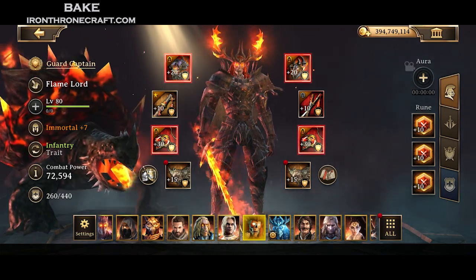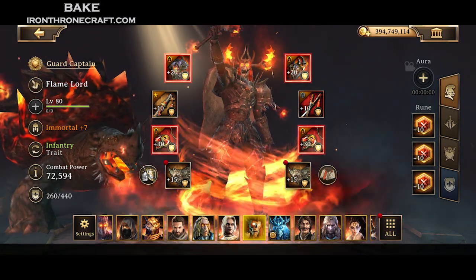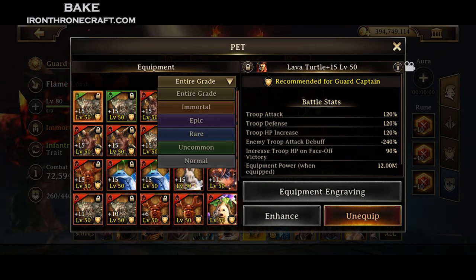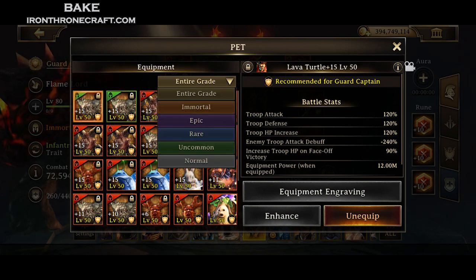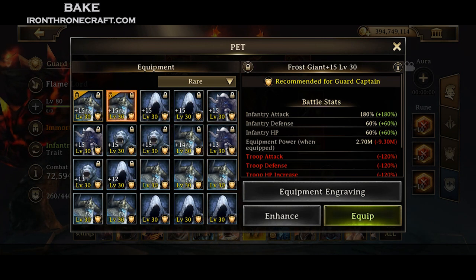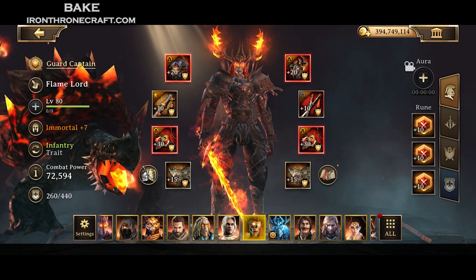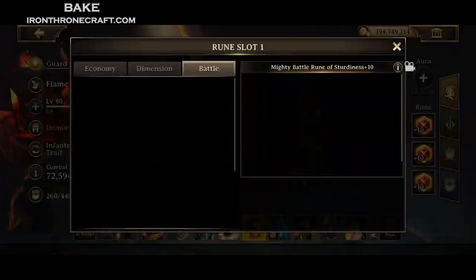For pets, you're going to want Lava Turtles — pretty much 100% of the time, you're going to want Lava Turtles. You can use the blue single-type pets as well, but Lava Turtles are pretty much the way to go. If you don't have enough Lava Turtles, basically what you need to do is break your Lava Turtles and get one spread across everything, except if you have very high-level blue ones. A level 15 blue has 60% defense and HP. Your only two pet options are really Lava Turtle and the blue single-type for whatever troop type you are.